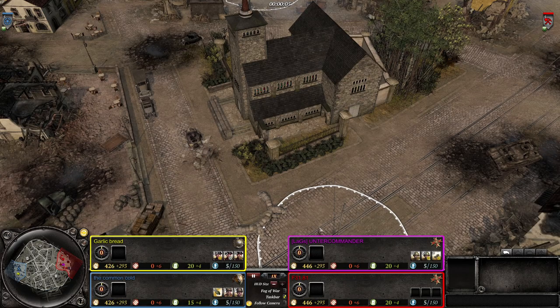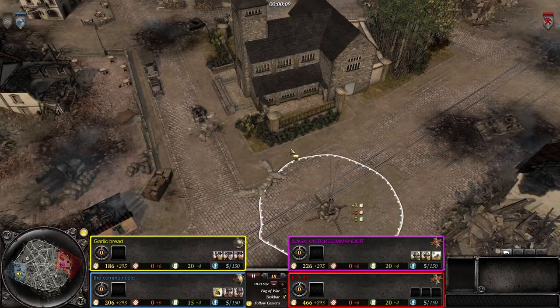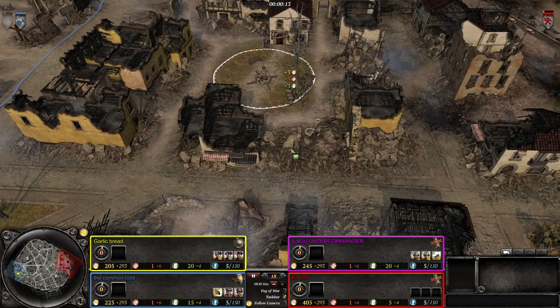Hello everyone and welcome back to the Spearheadcast with me, Matt. Welcome to a 2v2 on Düsseldorf on the Western Front - a Company of Heroes 2 vanilla map, though I think that was added with the British update.